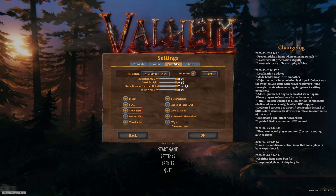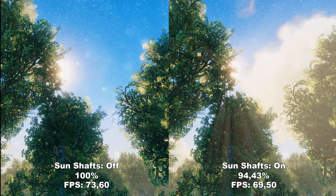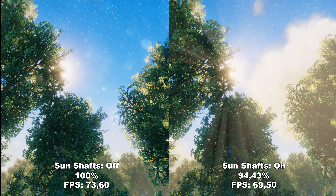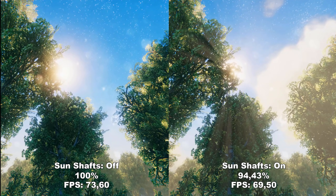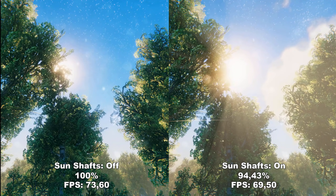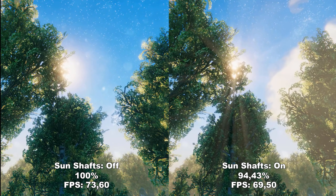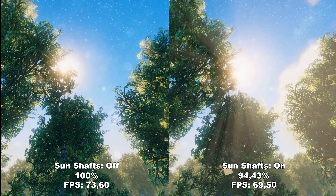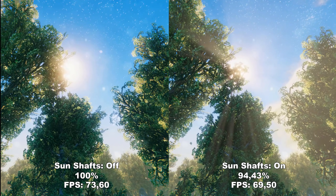Next up we have Sun Shaft. Sun Shaft creates beams of light around brightly lit sources, working together with Bloom to create more realistic bright lighting. This also applies to the sun. I definitely recommend leaving this on — you lose around 5 to 6% performance, but it's one of those settings that gives this game that atmosphere I really like. However, if you don't like it, you can always turn it off and get some extra performance.